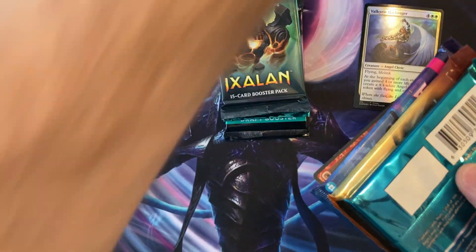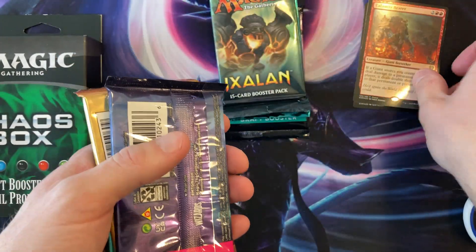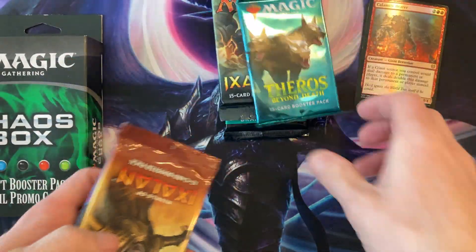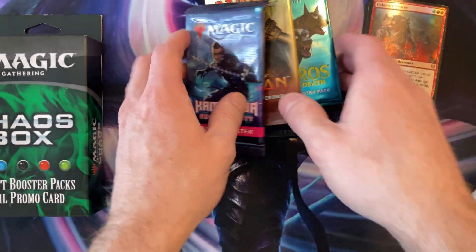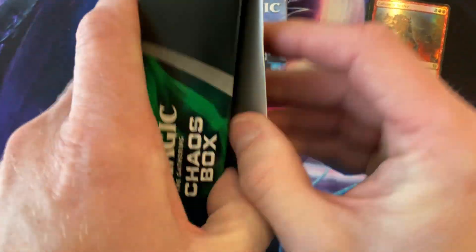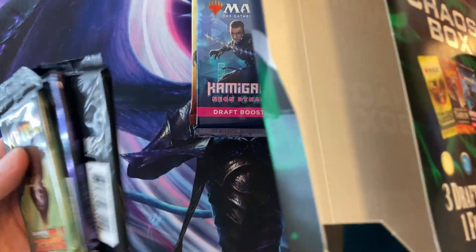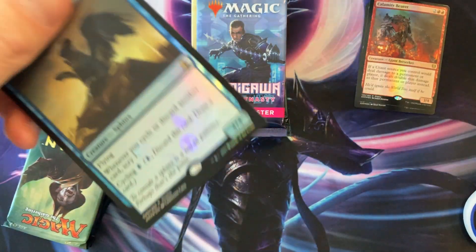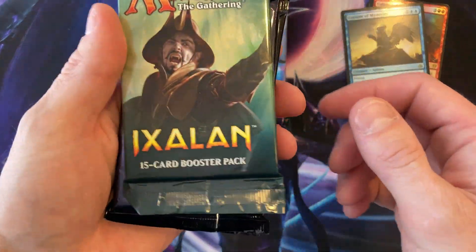Oh, I see Streets. Another foil — those are not promo. We got another Theros — sorry, I'm always upside down. Rivals, of course. They're draft boosters, what else would they be? That's going to be fun though. Let's open up this little classic — and I get it. Oh, there it is — stacked! Wow, another one. Excellent.